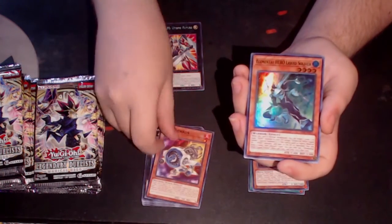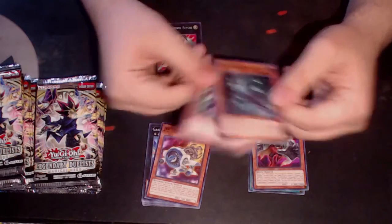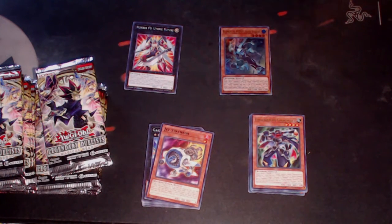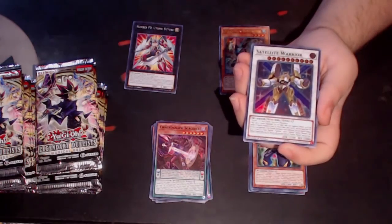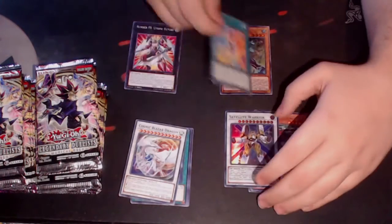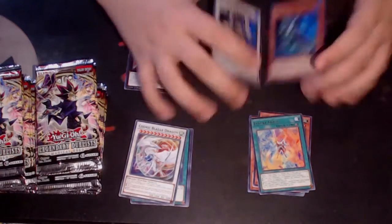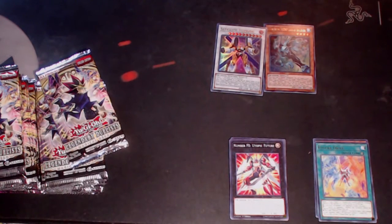We have a Jet Synchron — that is actually a very great reprint with Needlefiber coming up. Oh wow, this thing is a short print and I'm happy I got it. I'm not even going to try to pronounce that name — it's a Zubaba monster. Illusion Magic, Chronograph Sorcerer — another great reprint. We have a Cosmic Blazer Dragon, a Satellite Warrior — wow. And a Future Driver. So here are two of our ultra rares. Liquid Soldier is a short print and Satellite Warrior is great for synchro spam decks in Master Rule 5.